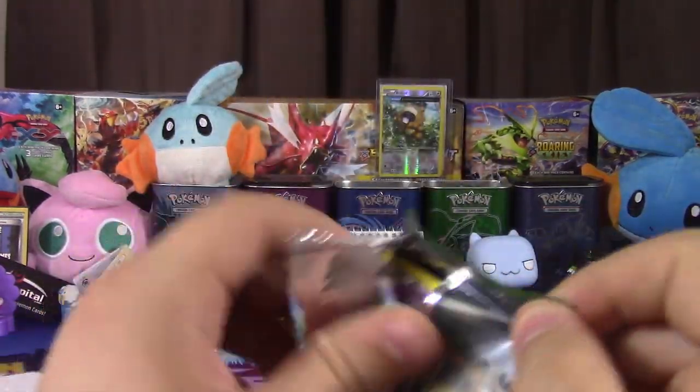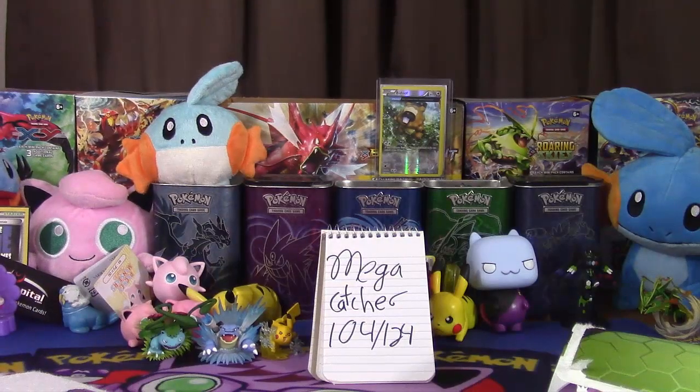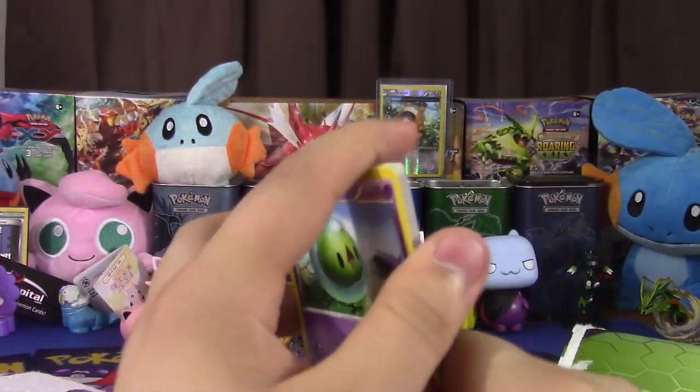Zygarde — we should've chosen Shana. Shana's been pretty nice. No card reveal. Okay, but you did open it in a way that spoiled the entire pack. I did no such thing. Shush.